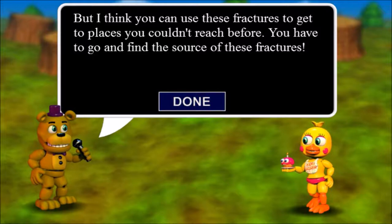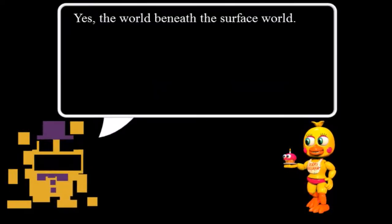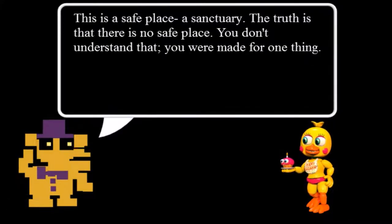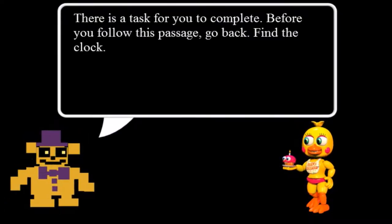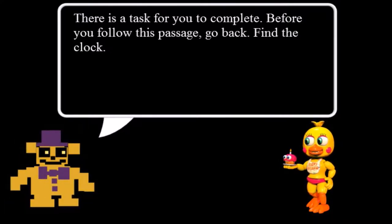I'm going to start reading that too, because that one other one was kind of out of context - the world beneath the surface world. This is a safe place, a sanctuary. The truth is that there is no safe place. You don't understand that you were made for one thing. There is a task for you to complete. Before you follow this passage, go back and find the clock.